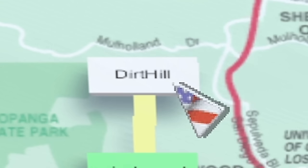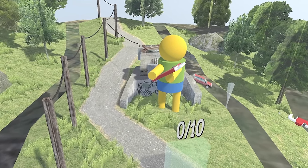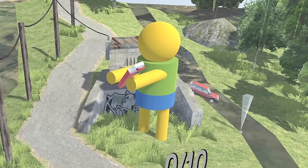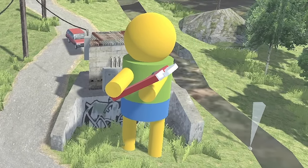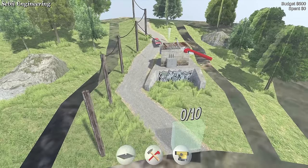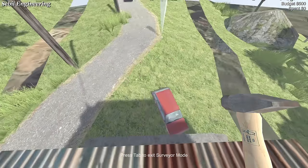Next we're on Dirt Hill. 'Yo, our consultants have informed us of this crazy new phenomenon called gravel roads, which can result in lower tyre grip and longer braking distances. We'll need to find some way to account for this new discovery — and by we I mean you.' So we've been told we've got gravel roads, less grip — let's have a little look at what's going on.